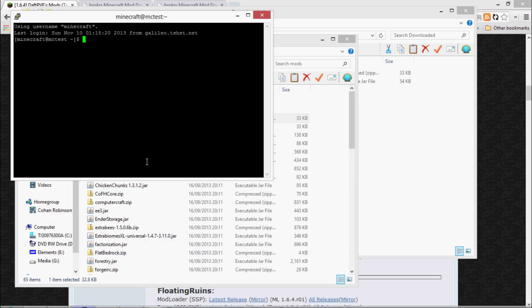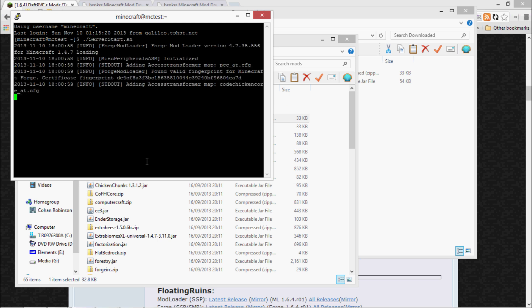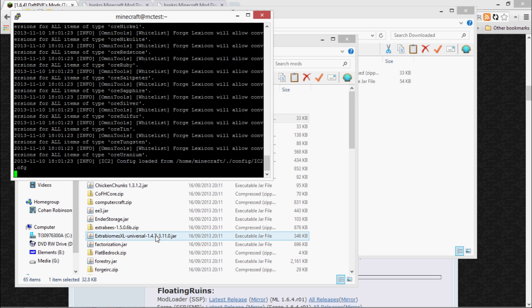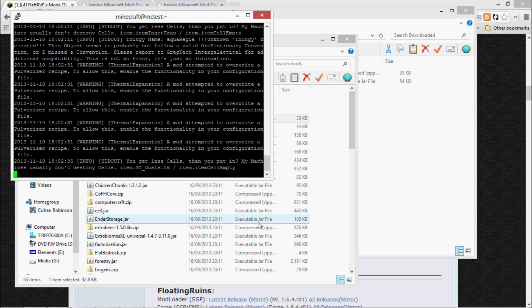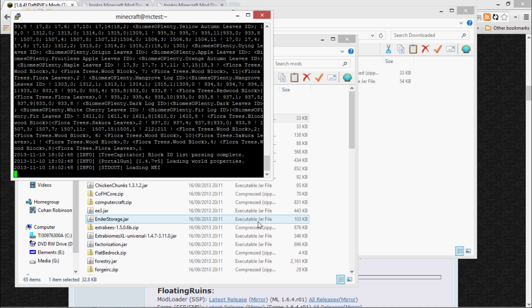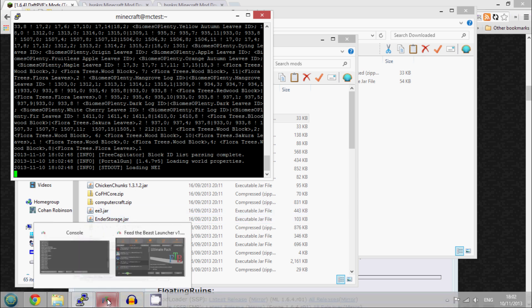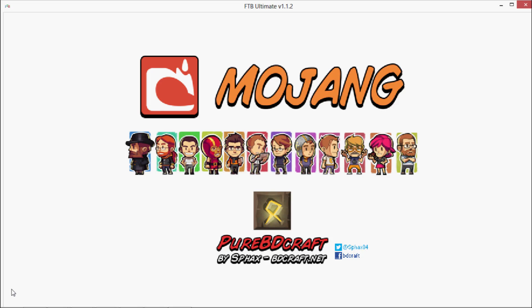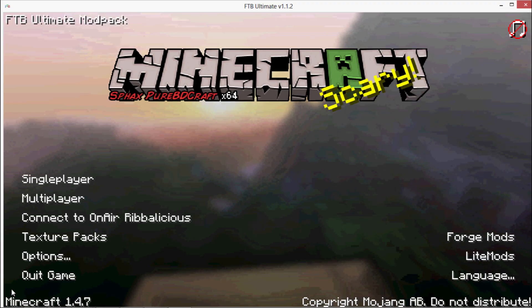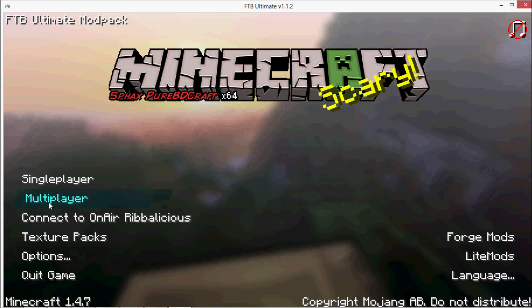Now it's simply a case of starting your server. And there we go — the server's started. Jump back into FTB and launch as you'd expect. Once you're in, connect to your server.